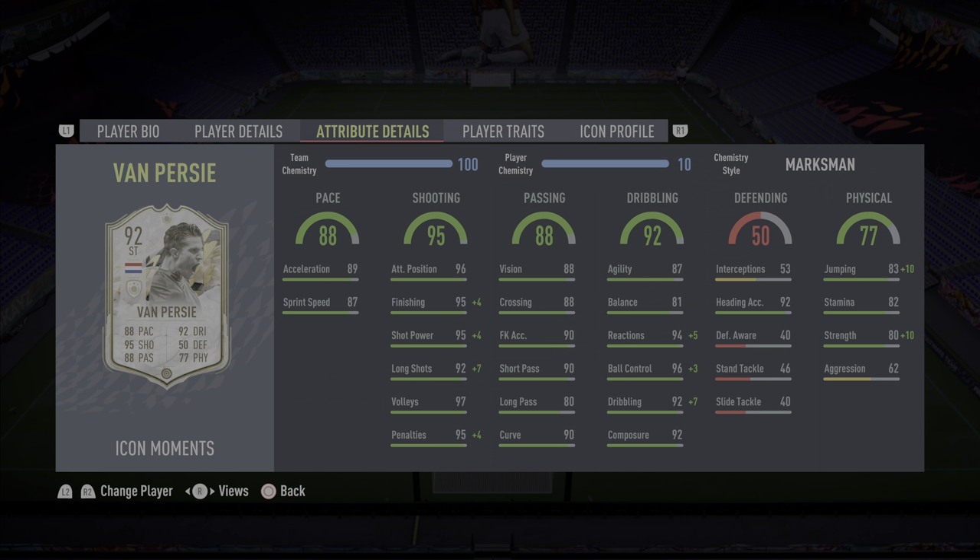Defending — obviously we don't care about that. Lastly, physical 77, probably the weakest attribute out of them all. Jumping 83, stamina 80, strength 62, aggression — wow.